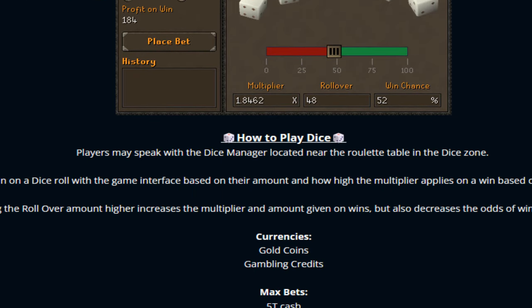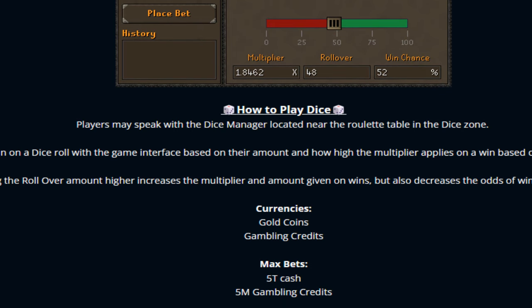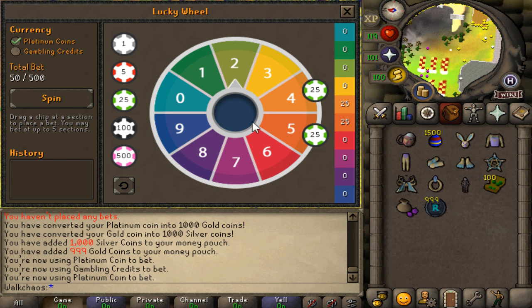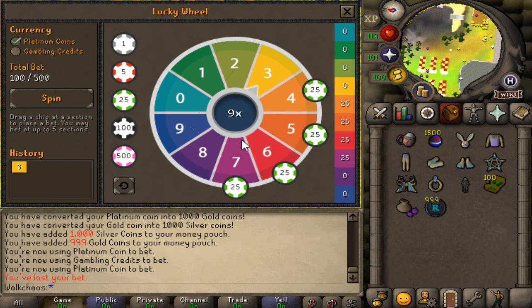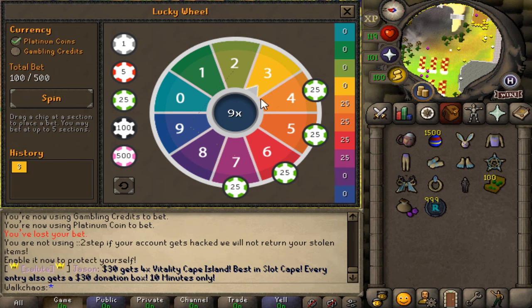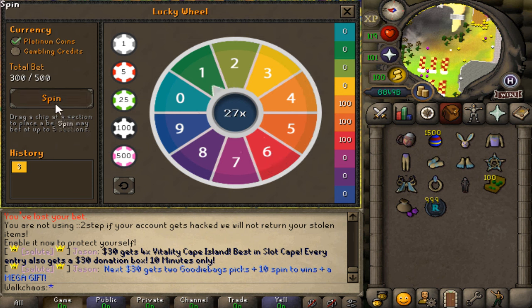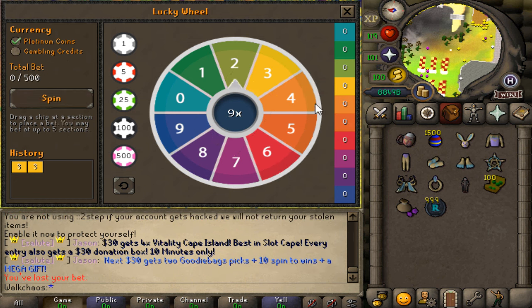We also have the dice game — the Easter version. Players can speak to the dice manager near the roulette table. You can see your expected win based on how high the multiplier applies on a win, set by the rollover target. Let's check it out: I'm betting on a few numbers and the total bet is 75 out of 500. We spun and got a three — that's a loss. I'll try again with four, five, and six as my lucky numbers — three again! We're burning billions here!